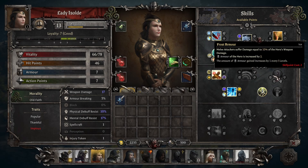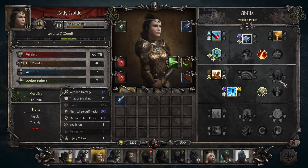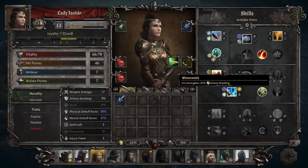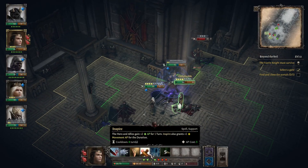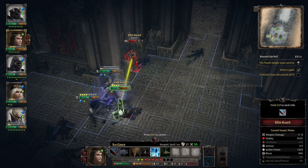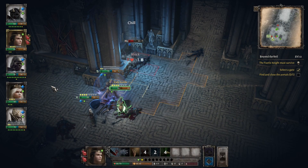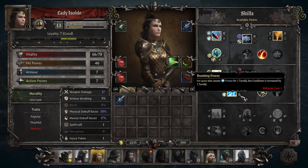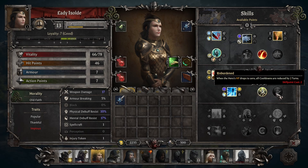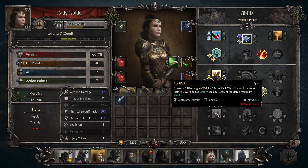Isolde also has Wish of Death, which will give her one AP every time an enemy unit dies. This is extremely powerful, since the party will repeatedly face groups three or four times their size. Starting the battle with Inspire and letting the party use extra AP to wipe out trash mobs, which in turn loads her up with AP, is a very effective strategy.